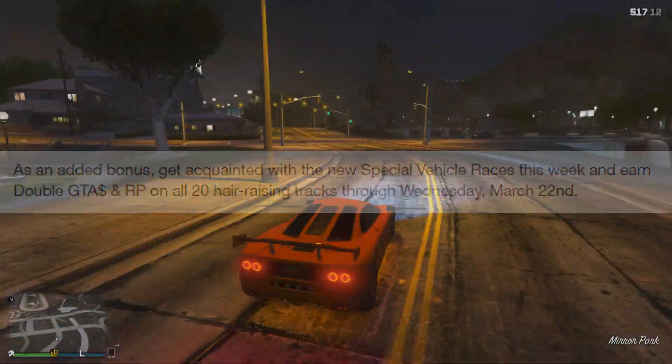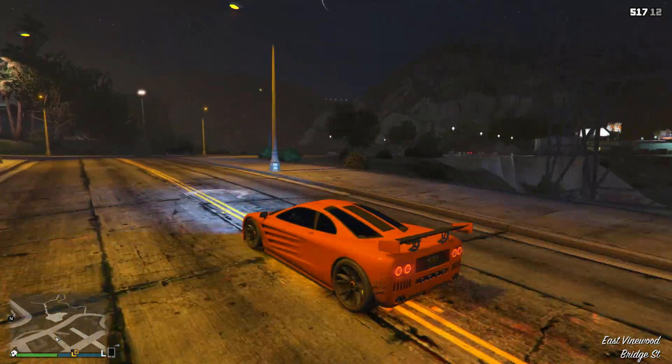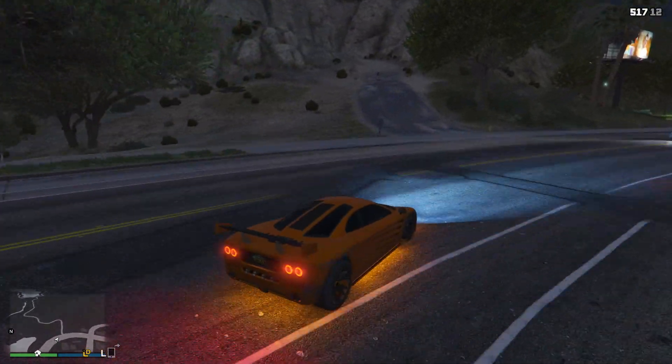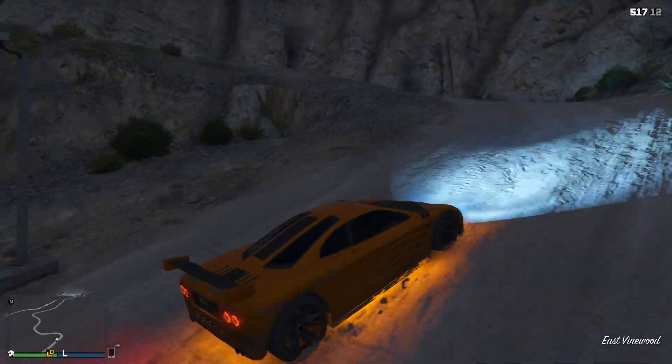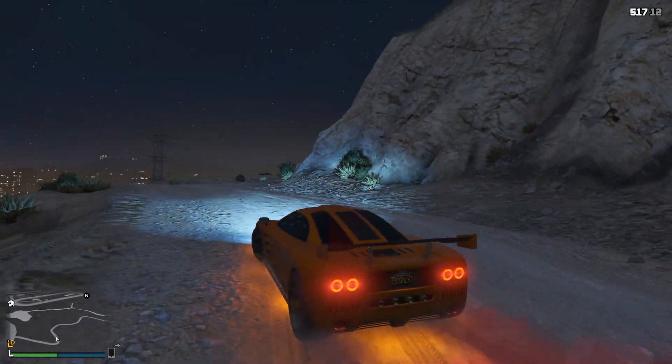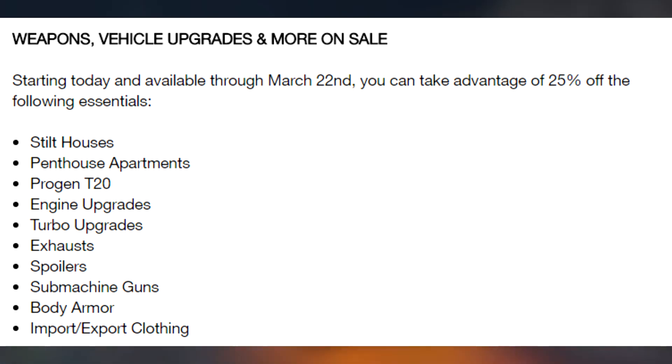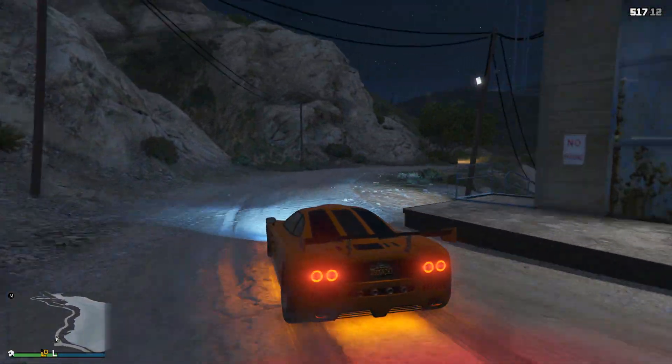Right now in GTA Online there is a double money and RP bonus when playing any of the 20 new special vehicle stunt races, running until Wednesday March 22nd. These races are loads of fun, and if you're playing with friends you can make a lot of money — when live streaming today with around 10 players, first place earned over $50,000. There are also discounts until March 22nd: 25% off stilt houses, penthouse apartments, the Progen T20, all engine upgrades, turbo upgrades, exhausts, spoilers, submachine guns from Ammu-Nation, body armor, and all import/export clothing.